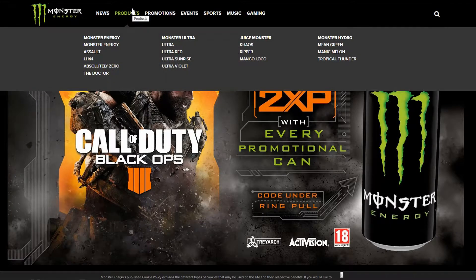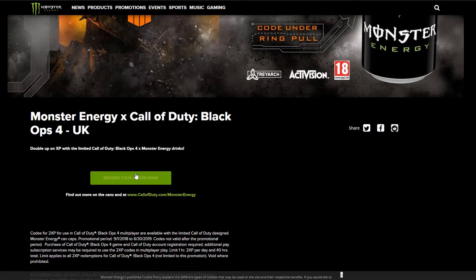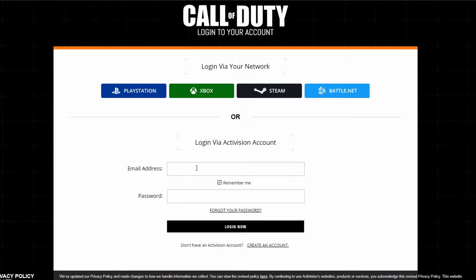So first off, you're going to want to visit the Monster Energy website. Then if you scroll down, you'll see a redeem code button. The second you click that, it will take you to the Call of Duty website where you're going to have to log in.